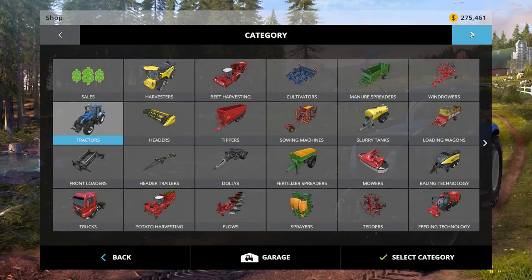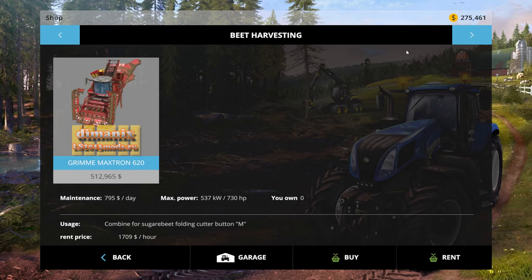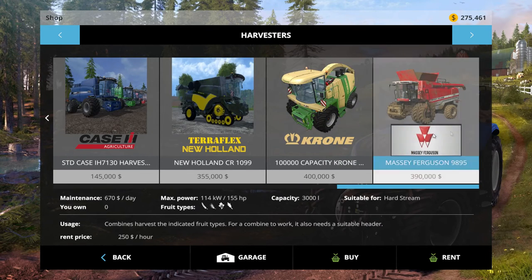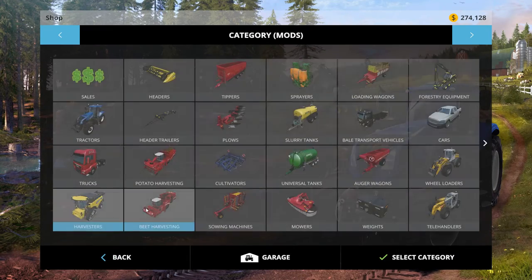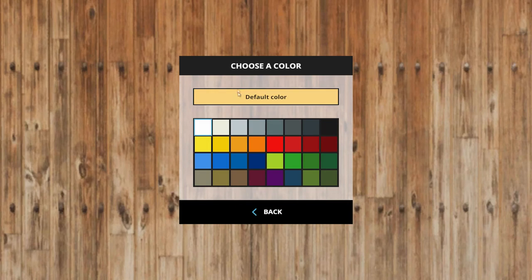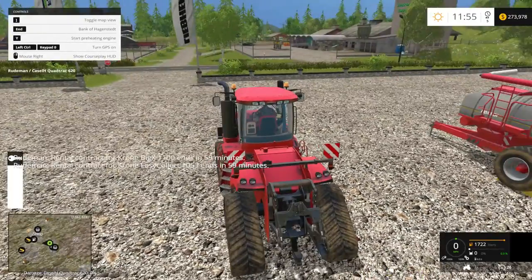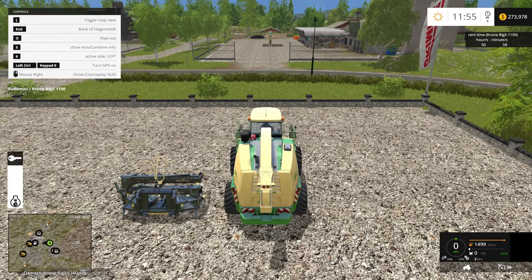I need to rent a harvester, so I'm going to do that. I want to rent that one right there, and then I need to rent a header. I'll be doing corn, so I'll use the corn header with the default color. Then I'll go pick that up — I do have a tractor sitting out along with some equipment, but let's do this first.